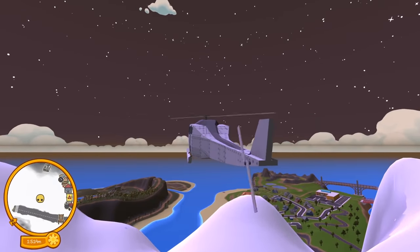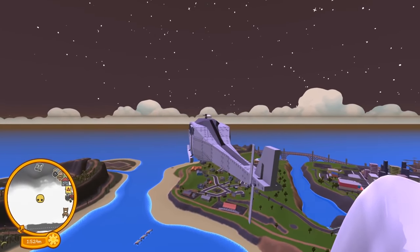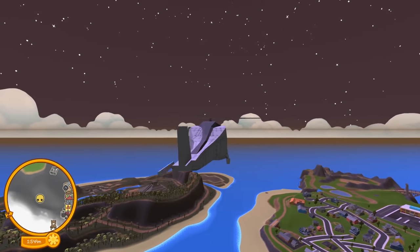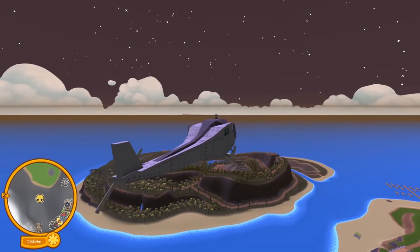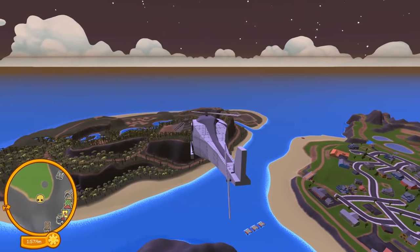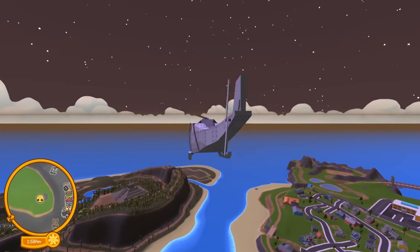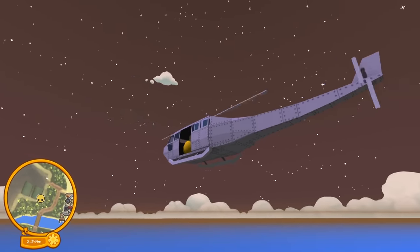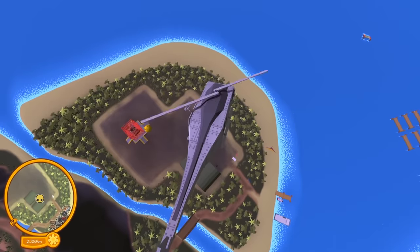We know the max altitude — you hit the skybox and stop going up. Are they going to change the max altitude when we get a space update, or is it going to load into a new map? We're going over to the base so you guys can see the rocket again. We're going to do a drop — let's stop — oh no, I just lost my thing!